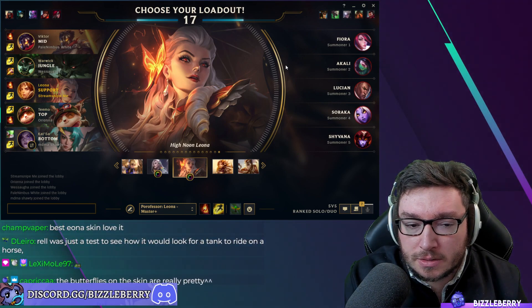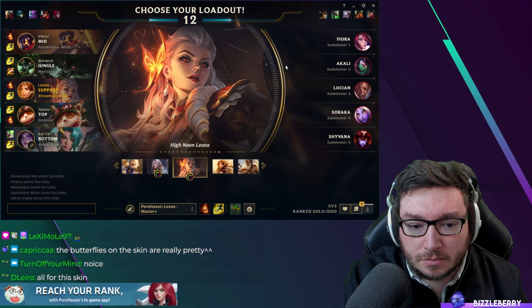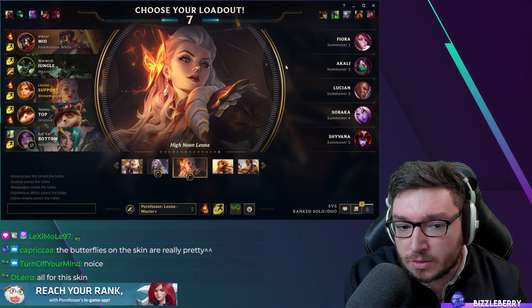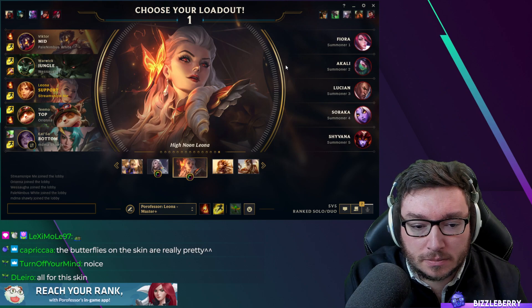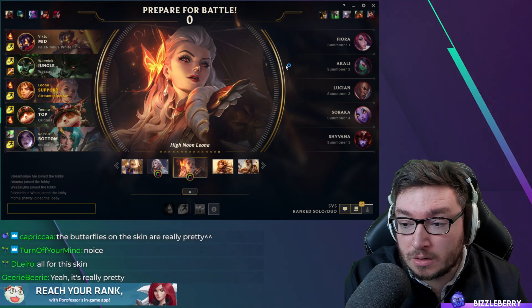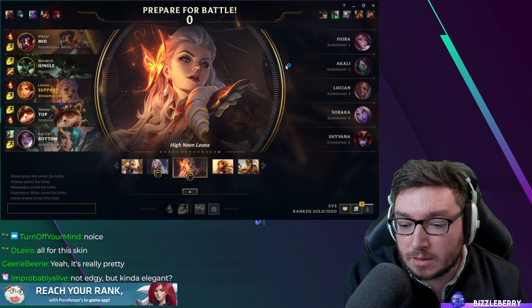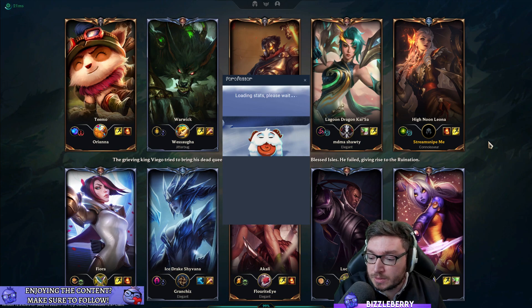I like the splash art quite a lot, it's really nice. It's definitely one of the more standout Leona splash arts I've seen actually. I am a fan of the High Noon skin line — the Sett High Noon was really good. Thresh High Noon was pretty decent too actually. I had to think about that just for a second because as soon as I thought of a Thresh skin I thought of the chicken head Hextech skin and it's awful. But it's not that one.